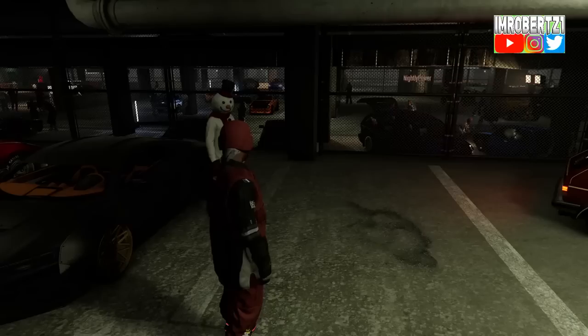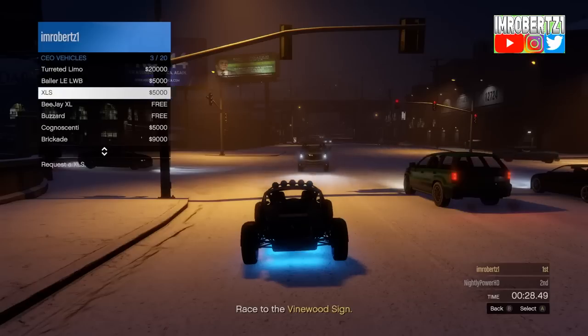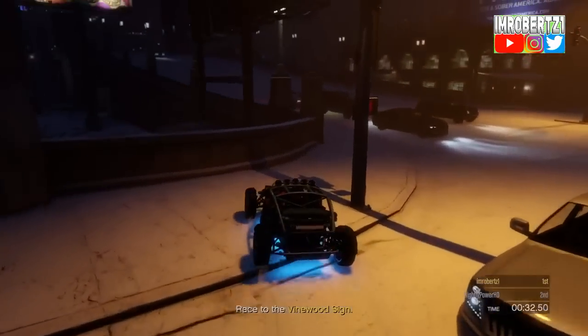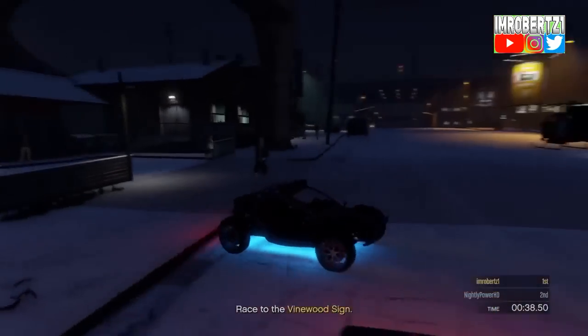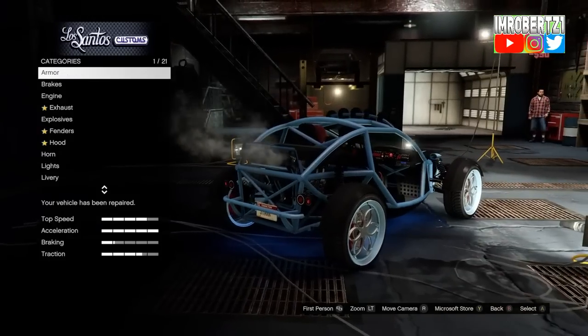Now start up a sprint race then wait for the timer to go down. Once the race starts, drive to LS Customs. When you're next to LS Customs, call the buzzer through the CEO. When the helicopter arrives, drive it to LS Customs then press B, then press Y to respawn.